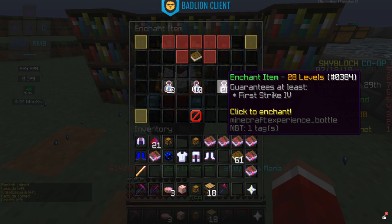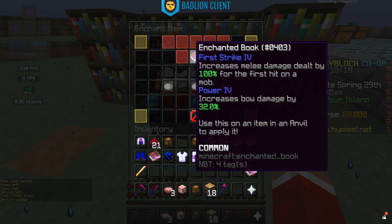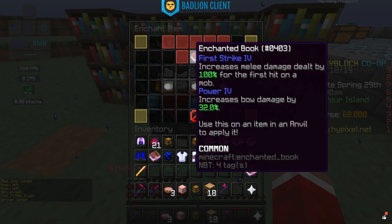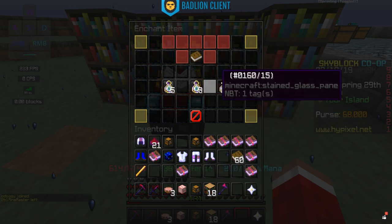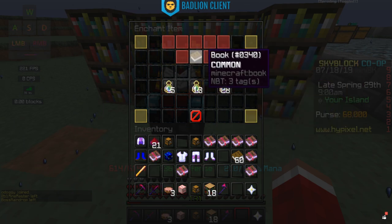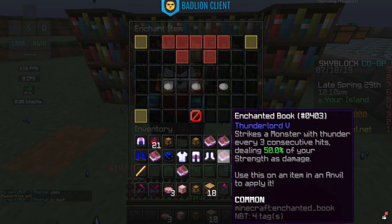Another book we can get at level 28 is First Strike 4 — a ton of people ask me about this. Level 28 is the lowest you can get it and it's not that hard to find; I found it about 15 seconds in. We also got Thunderlord 5 at 28 levels — it's not very good but it's an enchant, so it works if you're going for practically all of them.